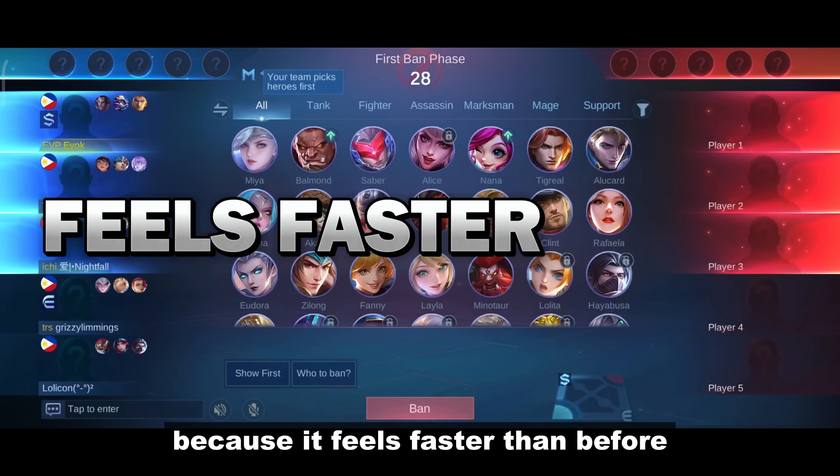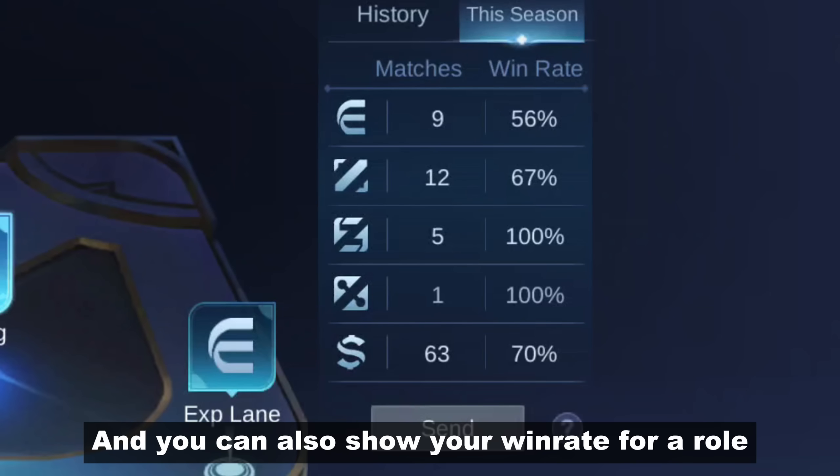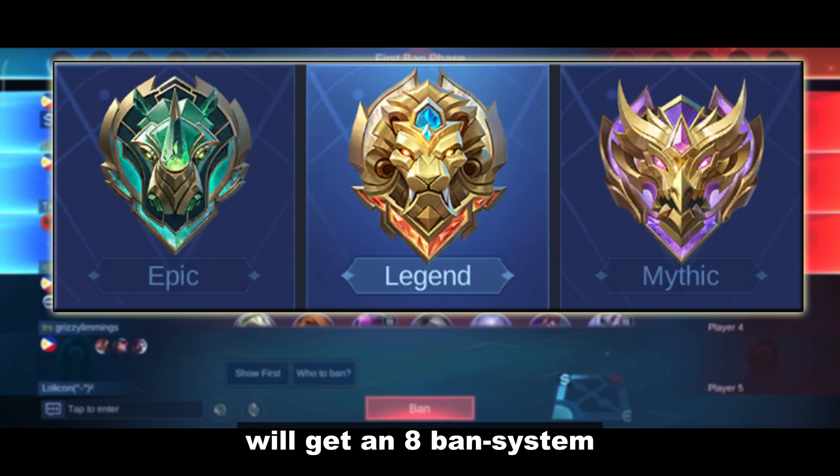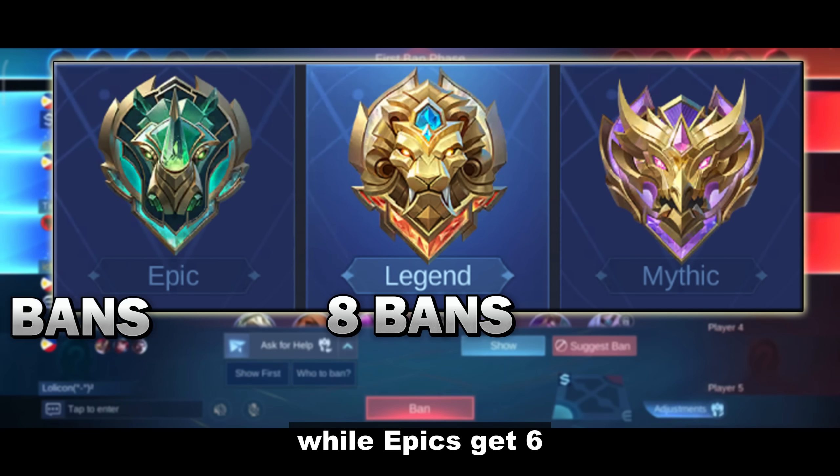Honestly, I like this one because it feels faster than before. You can also show your win rate for your role. Based on the advanced server, there should be an update where Legends will get an 8-band system while Epics get 6.